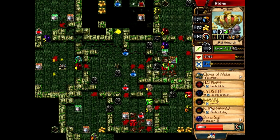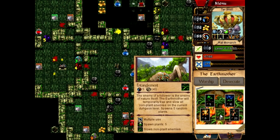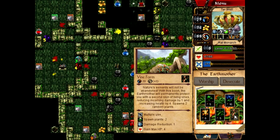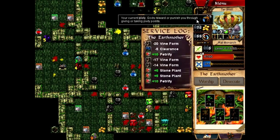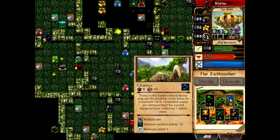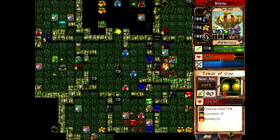It's pointless but I wanted it. Entanglement's pointless. It's going to have to be the vine form, I think. Let's go for it. Now all we can afford is a plantation. Oh no. Boom. 70 piety right there. There we go. Got all the mana back.